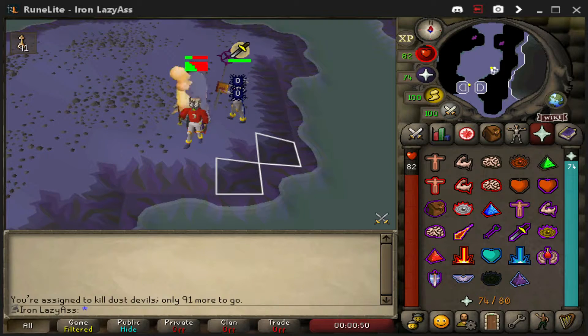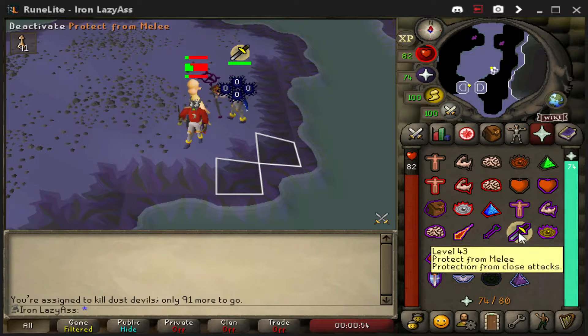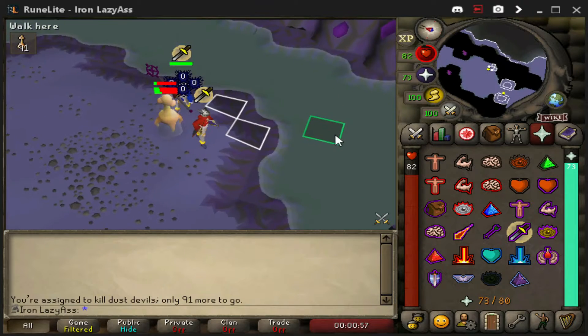Welcome back to Playing RuneScape Wrong. Today we're going to be Ice Bursting a Dust Devil's task. You want to protect from melee, and then you just start Ice Bursting.